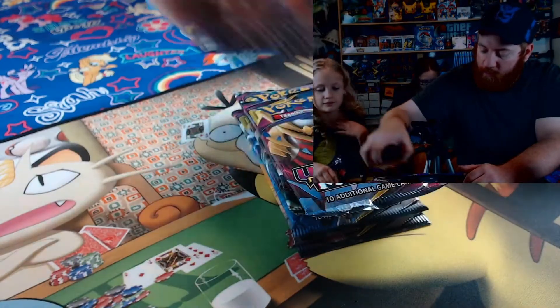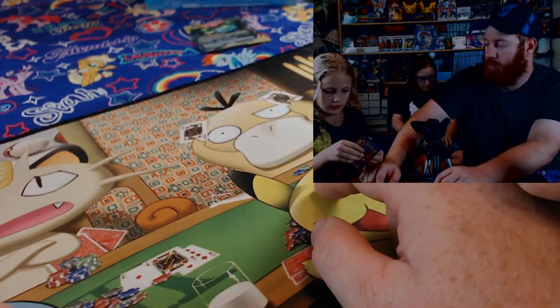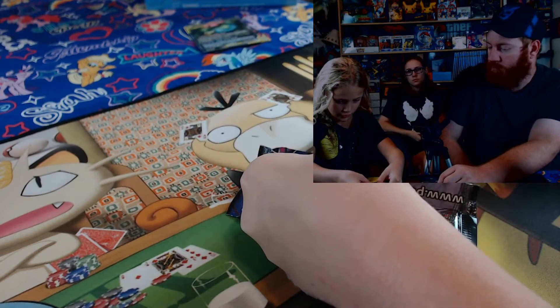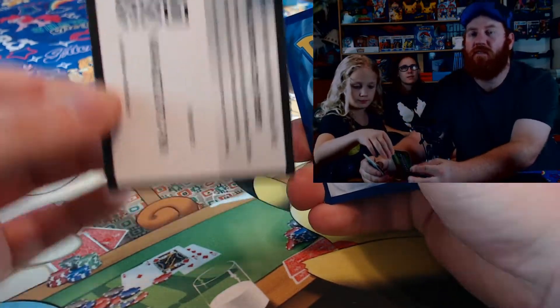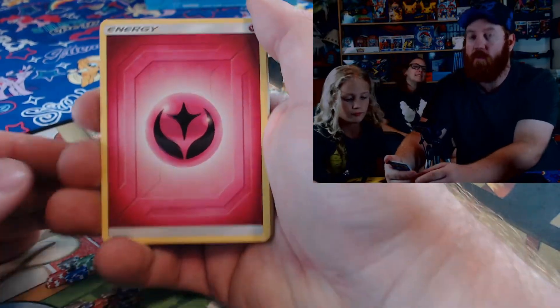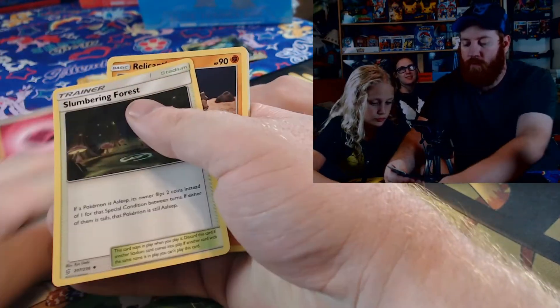You want to open up all the Unified Minds first? We're gonna get something good — maybe, maybe, maybe. Can you open it right here? Do you need my help? I think the trick for Sun and Moon is four. We're gonna find out. Oh very good! I forgot to guess the energy — we have to call it before I open the pack, because someone figured out how to cheat. There we go — Slumbering Forest.